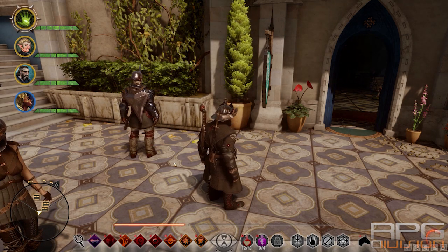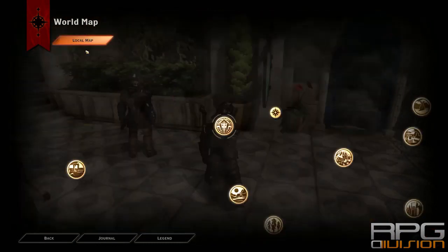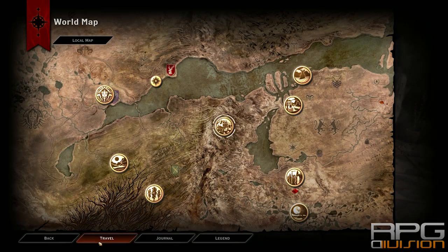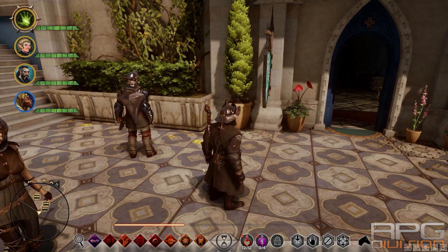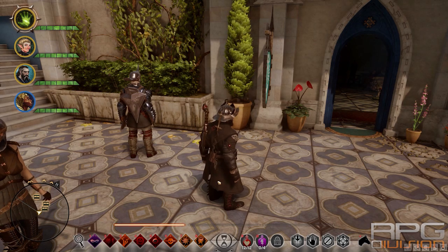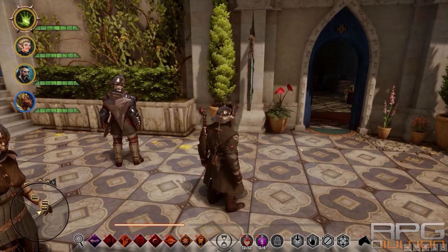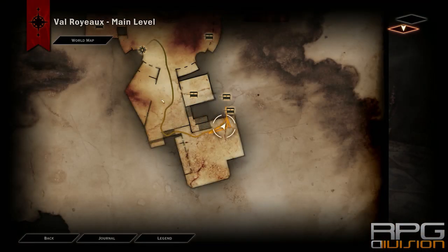You can acquire the book through 2 ways. The easiest way is to go to Blackwall in Skyhold. He is immediately there when you travel to Skyhold. Just click on your map button and you will see all of the heads of your companions showing where you can find them in Skyhold, so you will be able to find Blackwall easily.